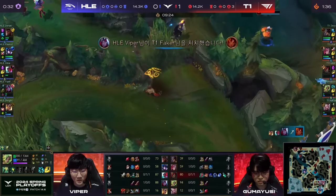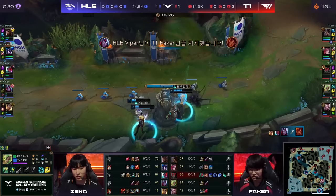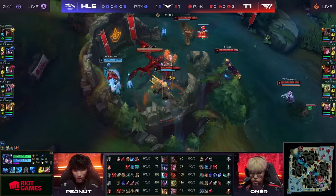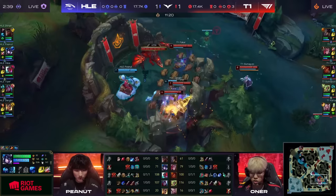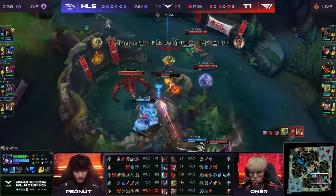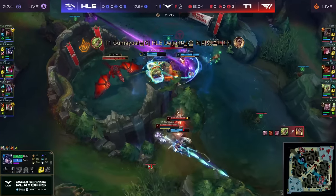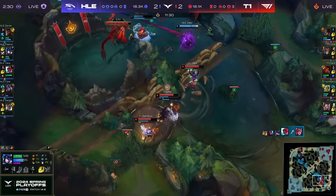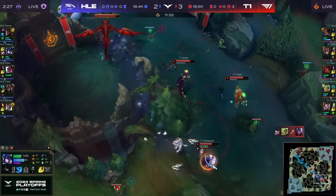Beautiful defense from — oh, they get the kill on the Fika! Beautiful defense! The way that you would counter it is — I'll hold that thought as the cease and desist does come in, Seismic Shove as well, the full combo, but from over the wall. There's Viper. Delight survived for way too long. But now Carrier has dove on top of Viper, trying to avoid the burst. The wall is going to come in, and T1 — they single out!